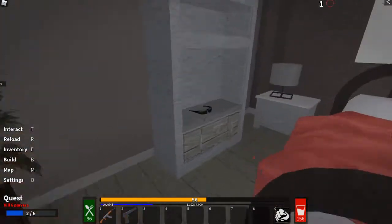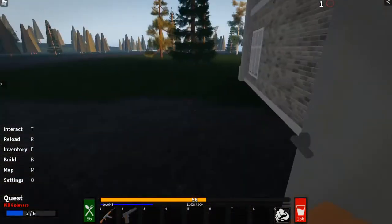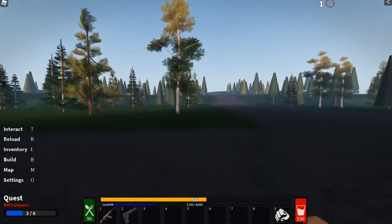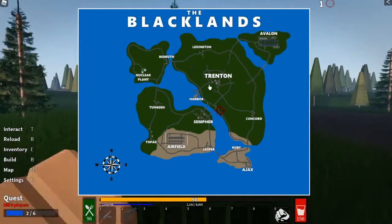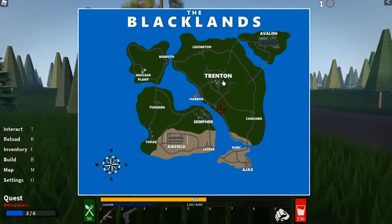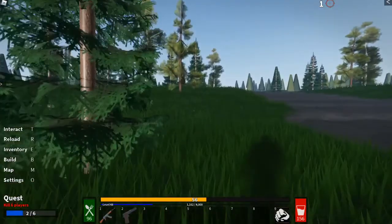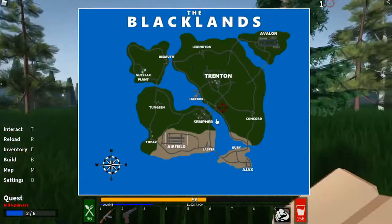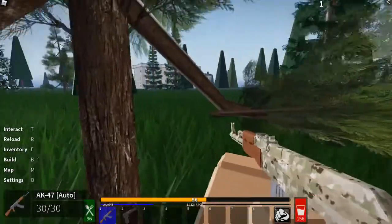We've got a red shirt and some sunnies — we're feeling speck. With the gear we've just found, we're going to run to Trenton, probably the second most active city on the map. We'll try to loot up a bit more, and depending on what happens, we might head to Avalon or back down to Semper, Jasper, and Ajax. There are really geared guys dead right there.